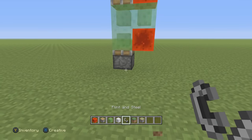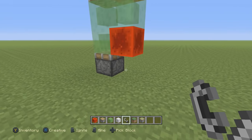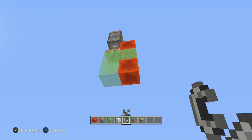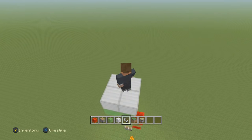So how do we send this rocket ship into space? We need to come over here and use our flint and steel to ignite this. As you guys can see, our rocket ship has begun going into orbit.